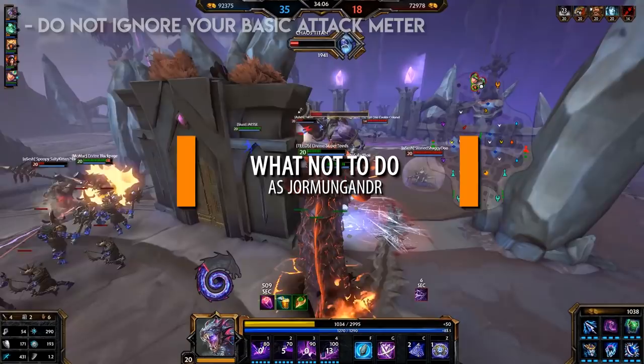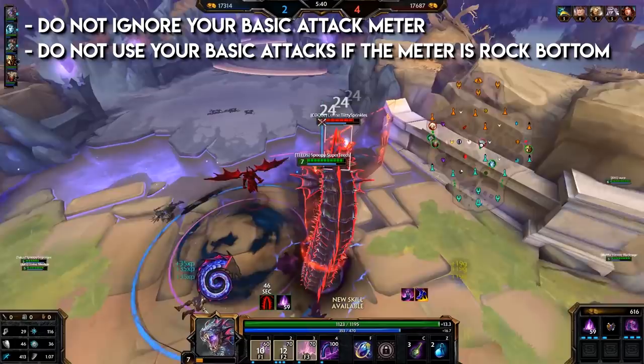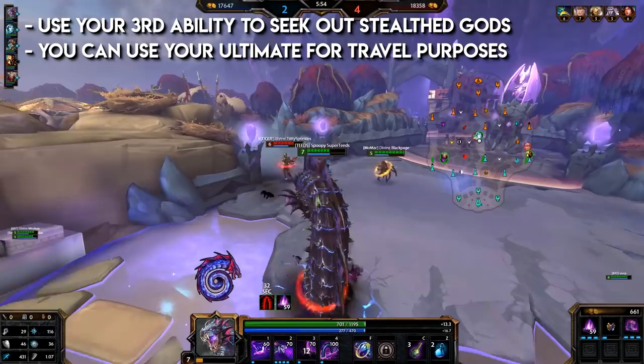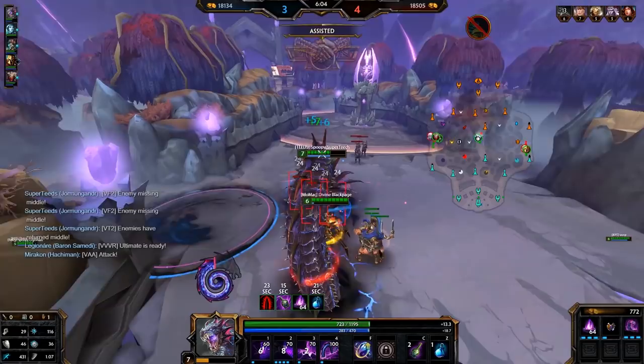What not to do as Jormungandr: do not ignore your basic attack meter. Do not use your basic attacks if the meter is at rock bottom, unless the enemy is at extremely low health and you could just finish them off. General combat tips: use your third ability to find stealthed gods such as Loki, Ao Kuang, Morrigan, etc. You can use your ultimate for travel purposes like helping a teammate in another lane quickly. If against a solo with CC that can cancel your second ability while clearing, try to bait it out before using your clear.